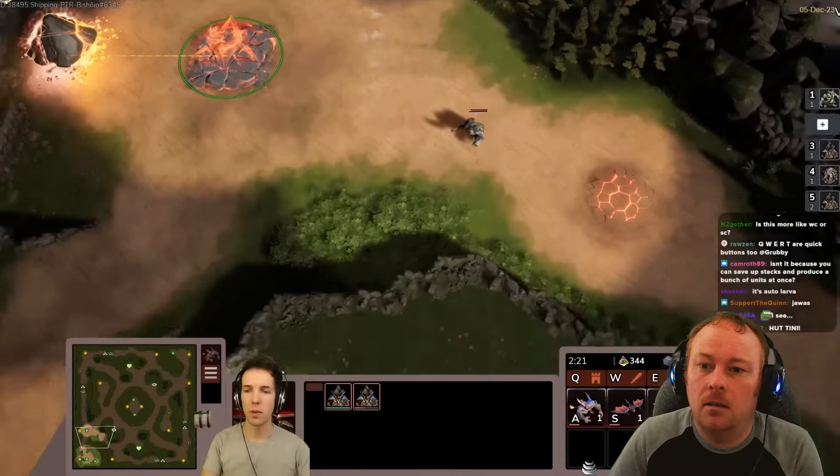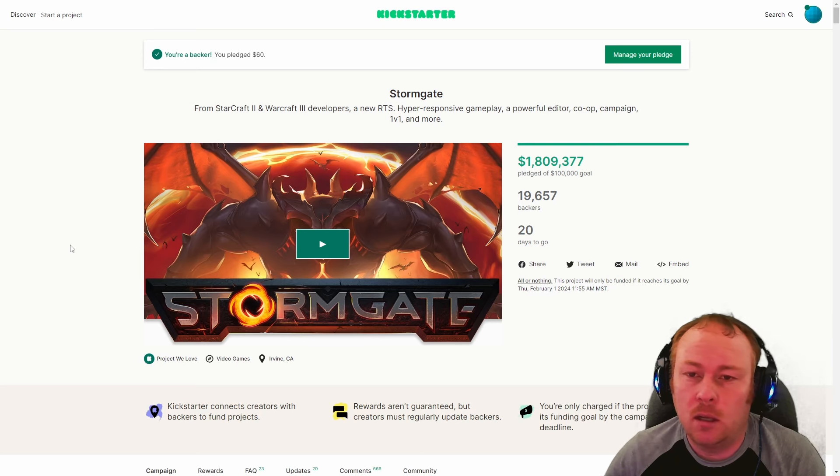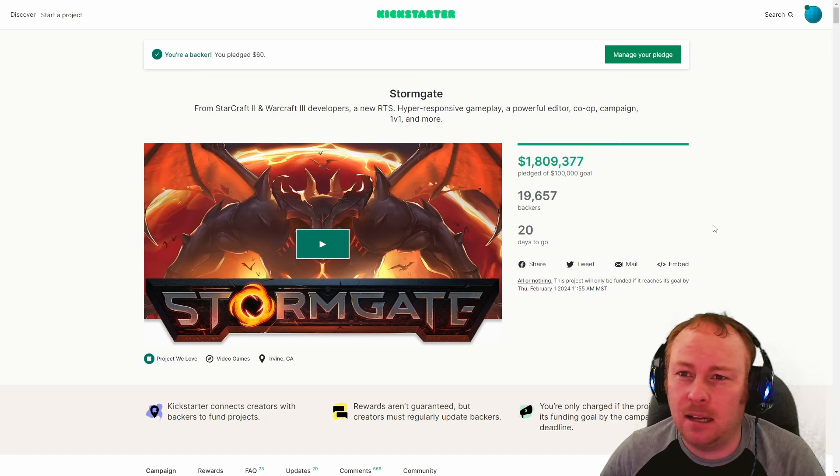Let's quickly skim over the Kickstarter to see what they've announced. Stormgate is free to play, but they've got almost $2 million in the Kickstarter and almost 20,000 backers with still a ways to go. That has me excited because if that many people are interested in paying for a free game, exponentially more will be interested in playing it. The more popular the game, the better — that means continued updates and more players for my custom maps.